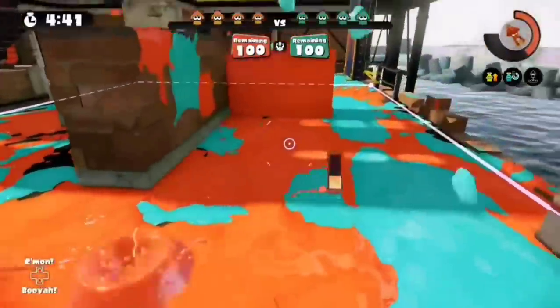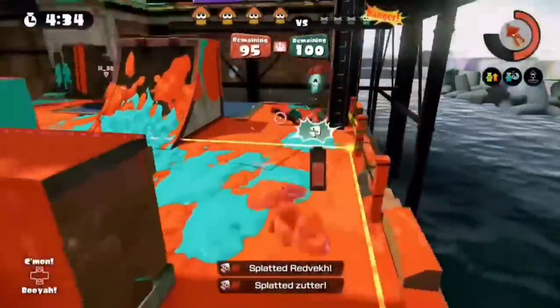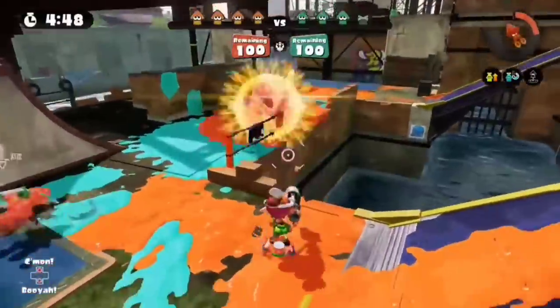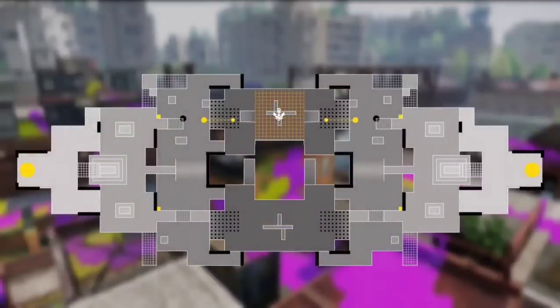Bluefin Depot Zones was very unique in Splatoon 1, as the zone would only be on one side, therefore being asymmetrical. While this did have some disadvantages due to right-side peeking, it also allowed one side of the map to be a very clear flank and gave the map a unique identity. For this rework we have two variations. For the main variation, the middle platform will be present in Zones and the zone will be placed there, removing any asymmetricality and keeping both sides equally useful, being the more balanced of the two. An alternative would be to mirror the map, more akin to Salt Spray Rig and Skipper Pavilion, keeping the zone on one side with this whole area acting as a flank.